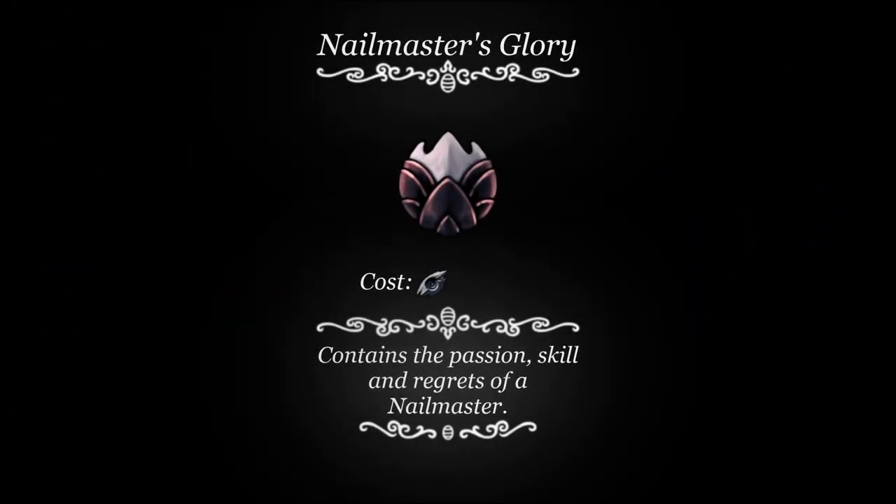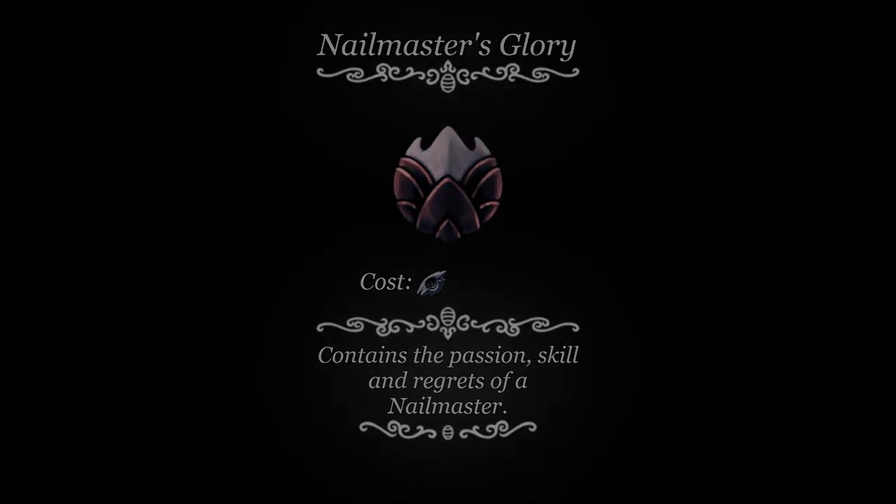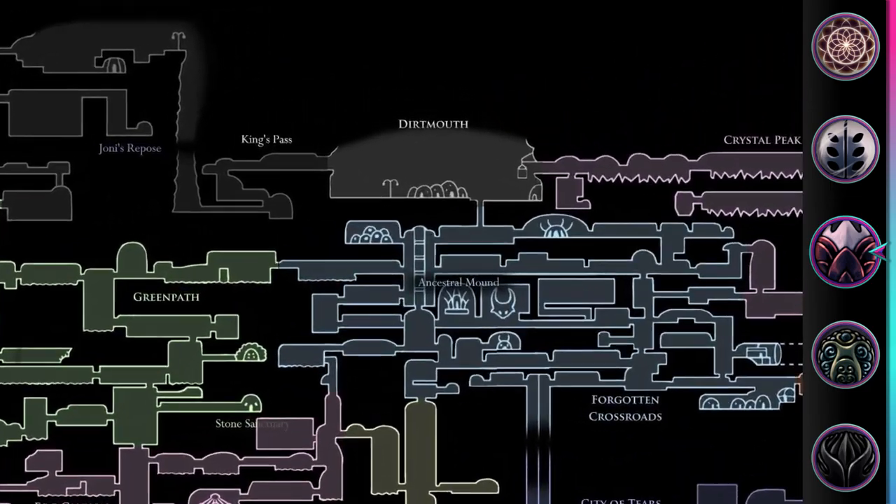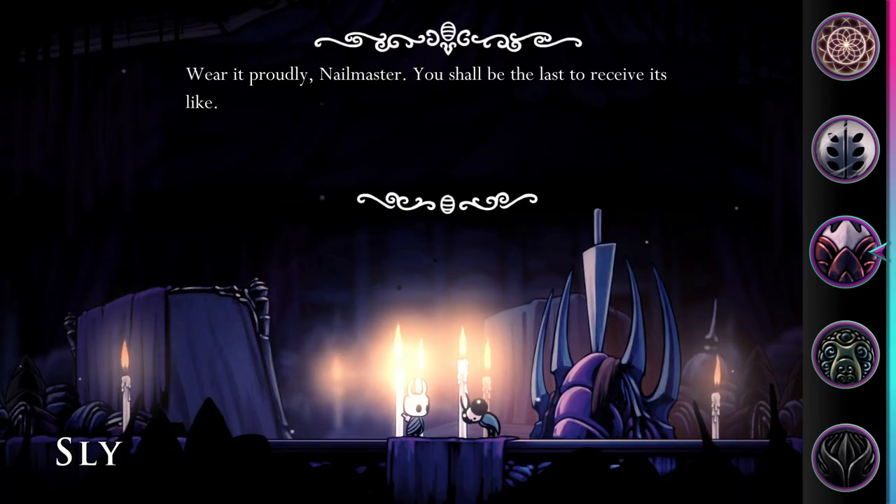Nailmaster's Glory. This charm costs one notch and reduces the charge time for nail arts. This charm is given by Sly in Dirtmouth after obtaining all three nail arts.